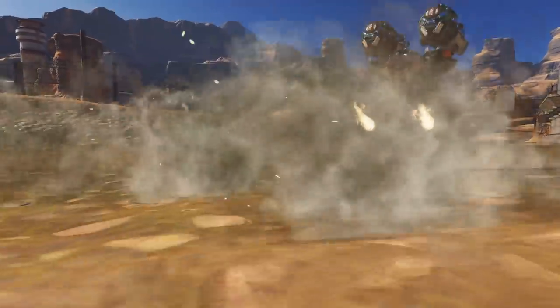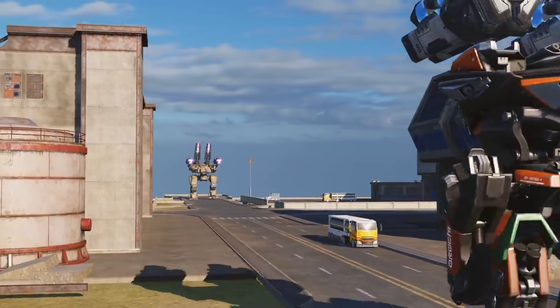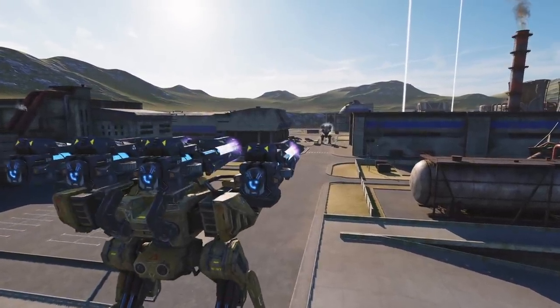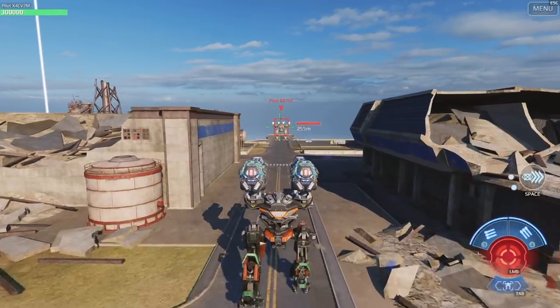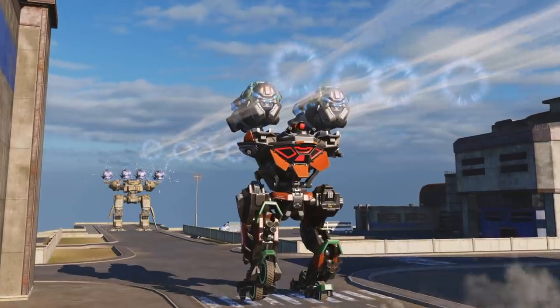Orochi is a saboteur robot, which means it is good for capturing beacons and hit-and-run tactics. To help you do that, Orochi also gains stealth for the duration of its ability. You will still be visible to the eye, of course, but not to enemy weapons — they just won't lock on you.